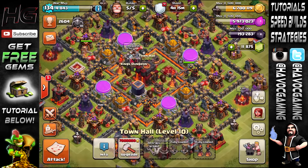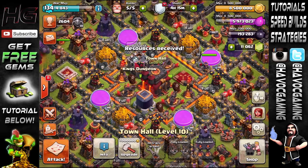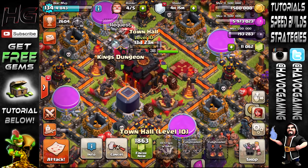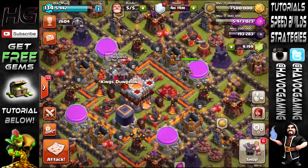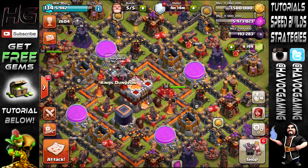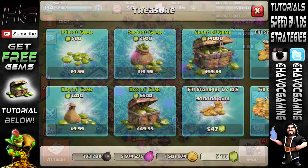We're going to be upgrading the Town Hall to level 11 right here — 7 million gold, which takes 14 days. I only have 1200 gems so that's not going to get me very far, not like Chief Pat. Anyway, the gold is filled up. Town Hall 11 costs 1800 gems — bam, there we go! Town Hall 10 is gone forever until my Town Hall 9 account is maxed.